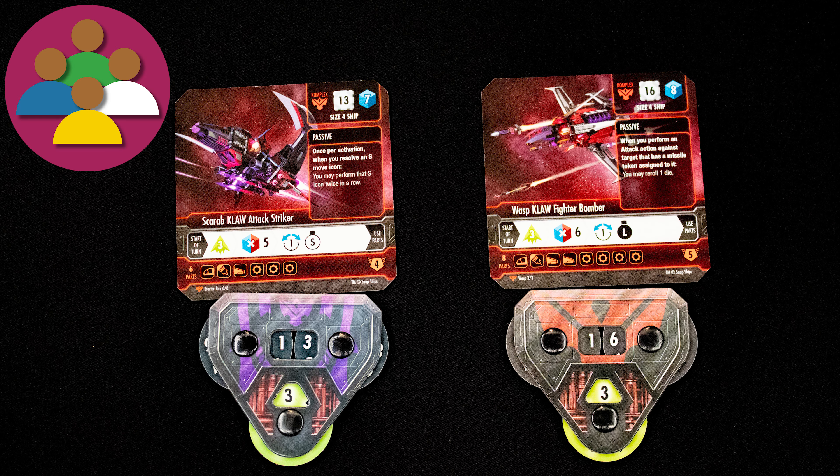Dice conflict is resolved using special dice. Variable player powers — each ship has unique powers and can have a unique loadout. On your player turn, each side picks ships with an equal and agreed-upon points value; here, four points each. We're going to use a preset build for each fighter. Flip over your ship card and look at the preset components, grab the cards for each of them, and place them together.